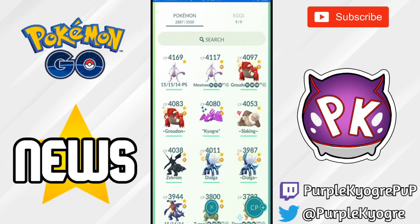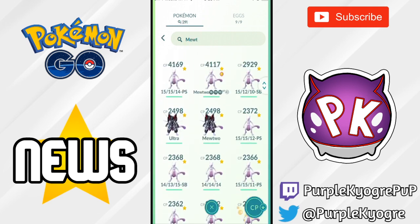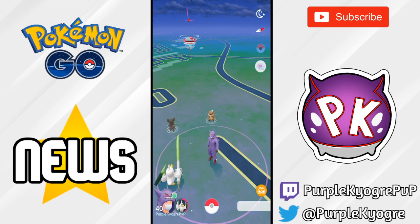We go into the Pokemon screen and we see a search menu. It is a lot easier to just have that search menu on the top. If you search for, say, Mewtwo, all your Mewtwo's come up. It's a little minor, not too big of a deal, but I did want to go ahead and show you that.